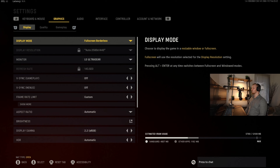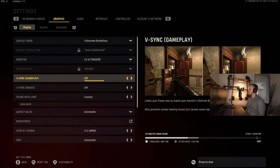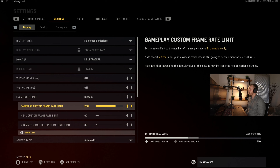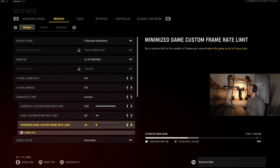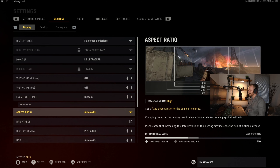We are going to start off in the graphics and display tabs, specifically under graphics. Display mode is going to be full screen borderless for me because of my monitor setup — you guys will probably run full screen. V-Sync I've got disabled. Custom frame rate I have enabled and set at 250. The frame rate is different for the menu and when the game is minimized, just to not overtax the computer when you don't need it.